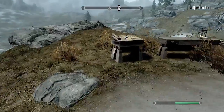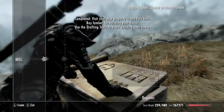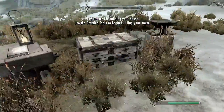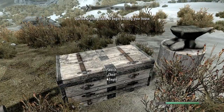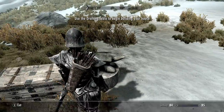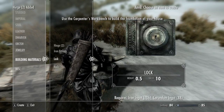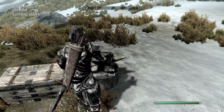Head to your new plot of land and you will find a crafting table there. Go up to the drafting table and make a small house layout. Then go over to the treasure chest, open it up, and take whatever is inside — you should see some new materials. Go to the anvil and you'll see a new section called building materials. Build a couple of these materials, as you use them to make houses.